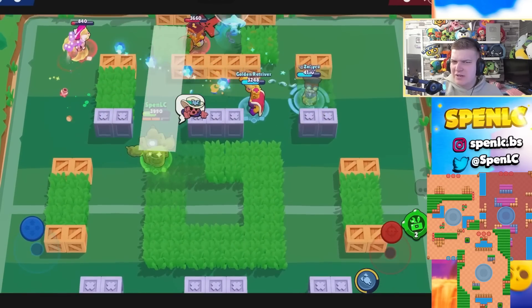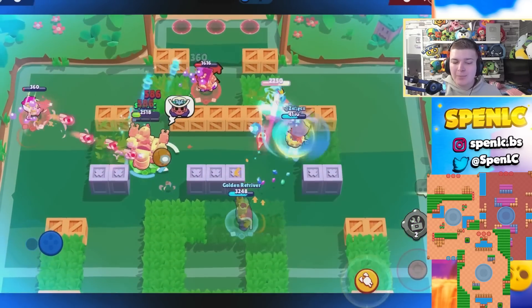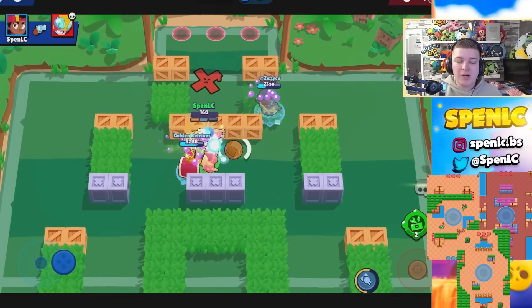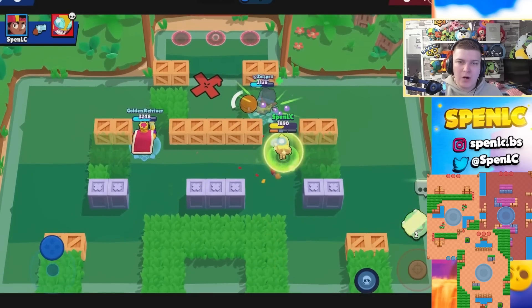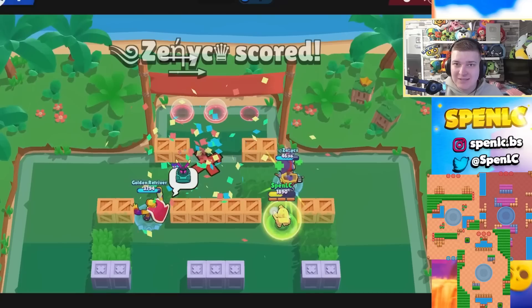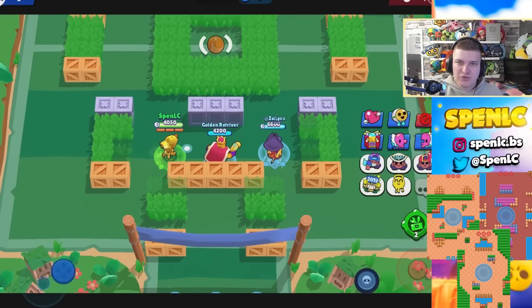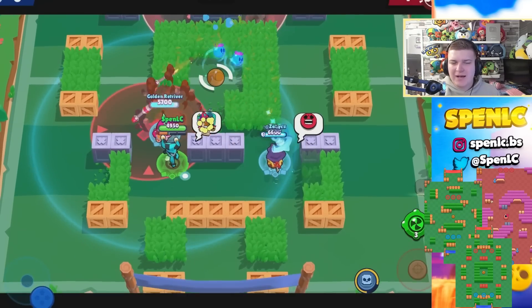Next up is Meg. Pretty much any Hot Zone map you're going to get a lot of value out of Meg — she's not really seen in other game modes. Maps like Ring of Fire and Open Zone she's just going to absolutely dominate. Dueling Beetles as well — her pure HP and tankiness when she gets into that mech form makes it really hard to get her off the zone.